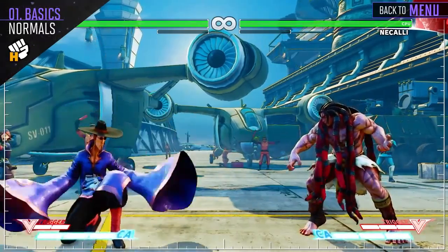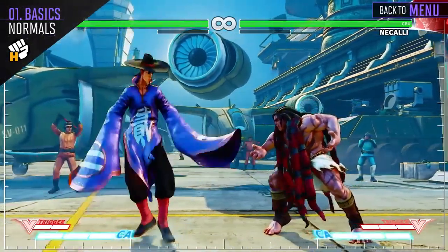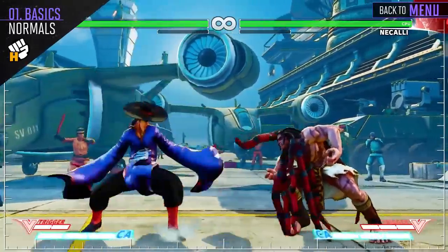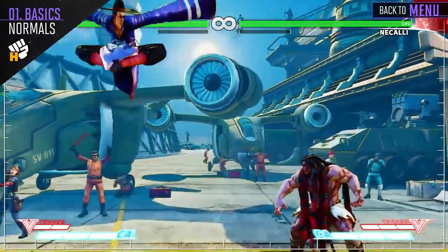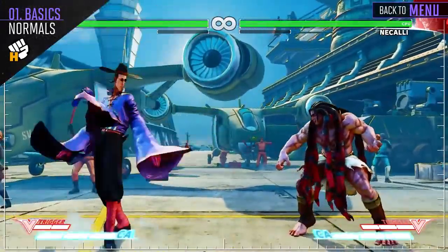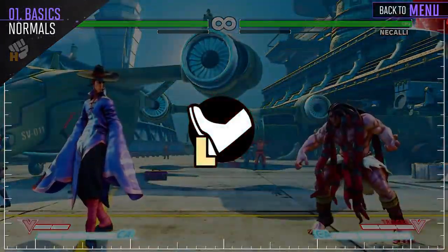His Crouching Heavy Punch is one of the best anti-airs in the game. It makes it tough for opponents to cross you up, and it also hits twice, giving you two chances to hit the opponent. Standing Heavy Punch will give you Crush Counter on counter hit, and will be your go-to normal when looking for max damage. And Jumping Heavy Punch will be your go-to jump-in attack.